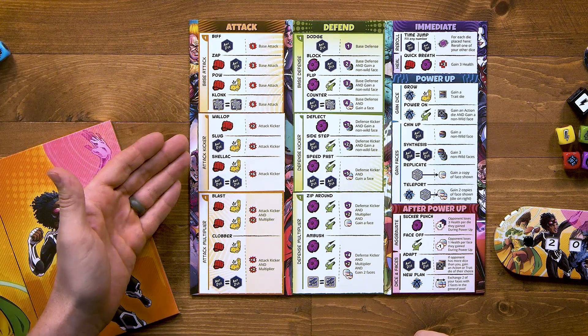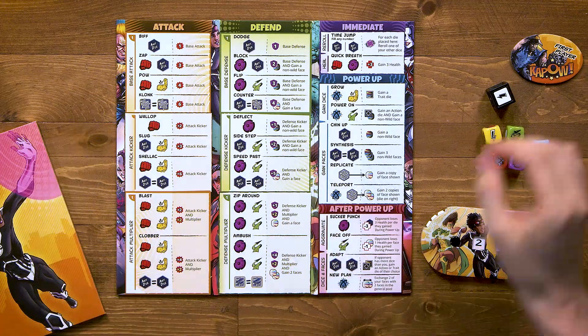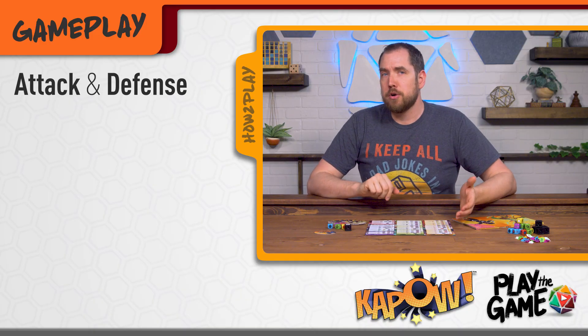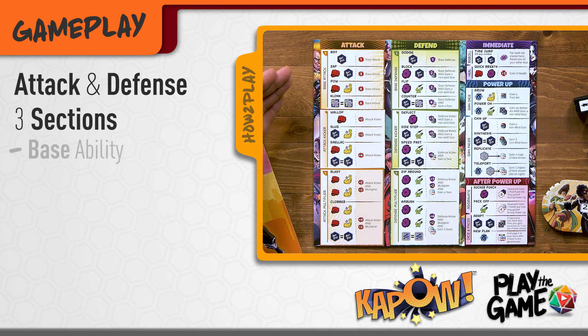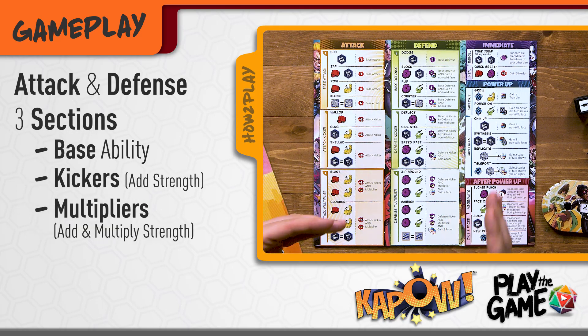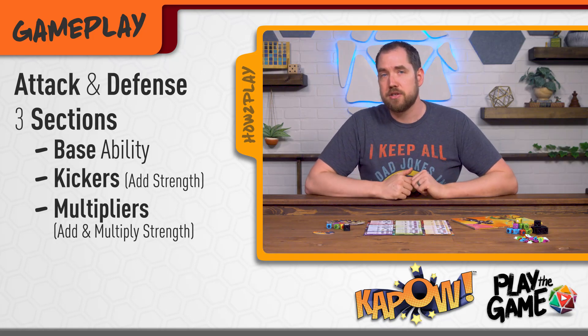Each action shows the dice required to activate it, and you must match all of the dice shown to use that ability. If it says any dice, that's literally any dice showing any face, including empty action dice. The attack and defend columns on your player board have three sections: the base ability, the kickers that add strength, and multipliers that multiply your base plus any kickers. We'll go over calculating your total attack and defense in just a minute.